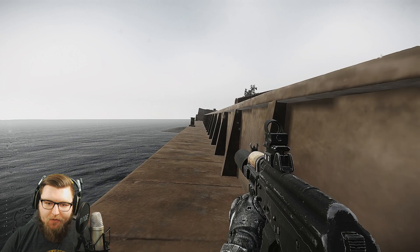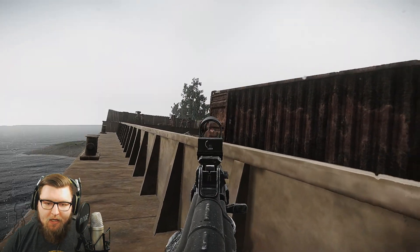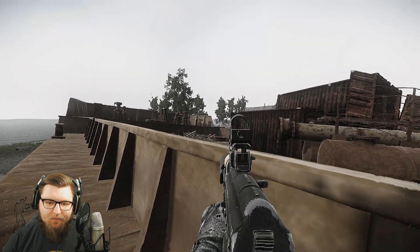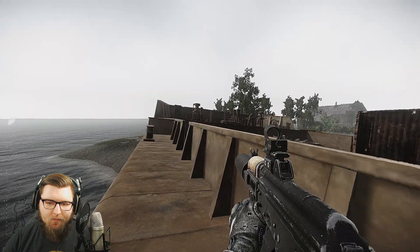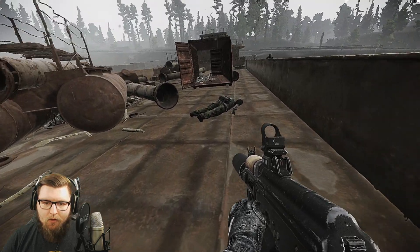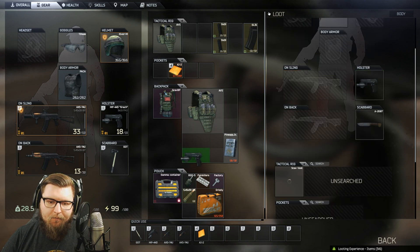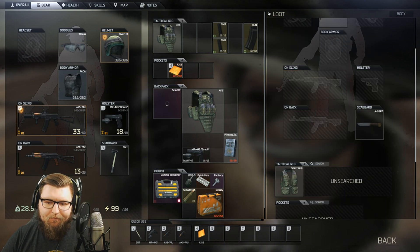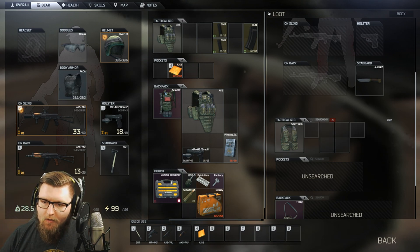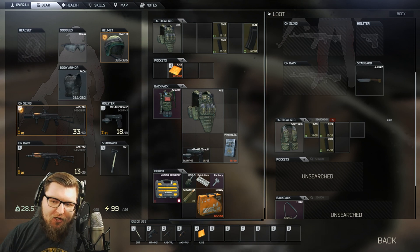This guy here, I think I killed him. Yeah, I killed him. On the barge or on island? On barge, he was right in front of me. I just got his ass. Yeah, it's a player scav. Got his shit. The recoil with the AKS kicks up really high, and then you can control it.